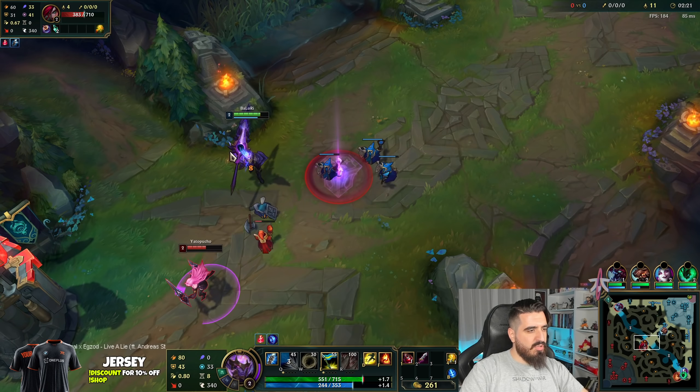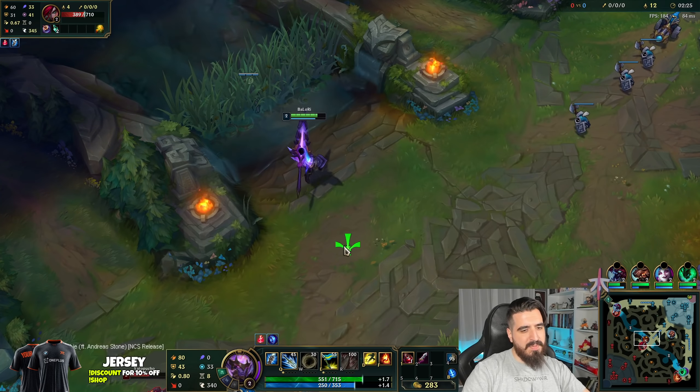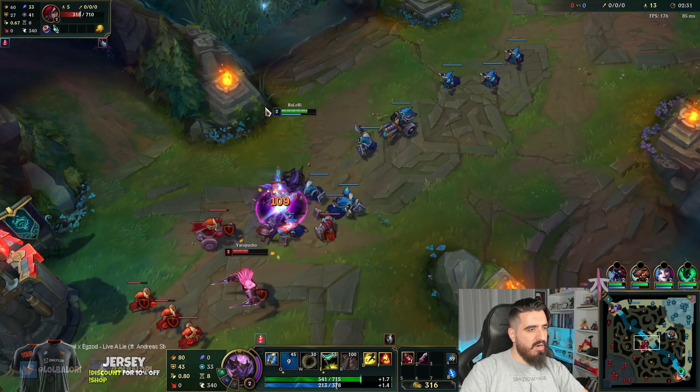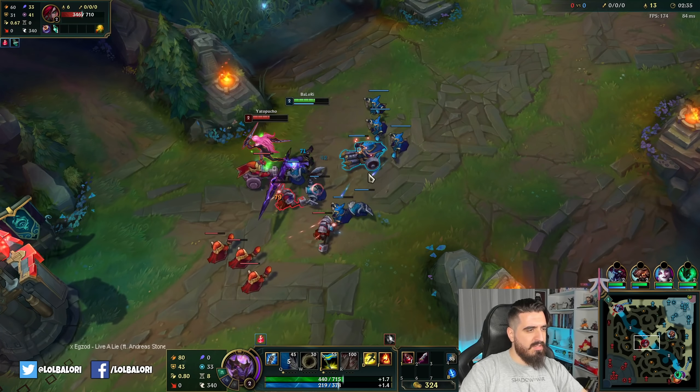Hit here as well. If you get the chance to hit here every time that you proc your passive, you're going to do 8% HP damage — something incredibly good. So even if you are not going to hit your combo, just hit her if you are in range. You're going to be a game-changer.